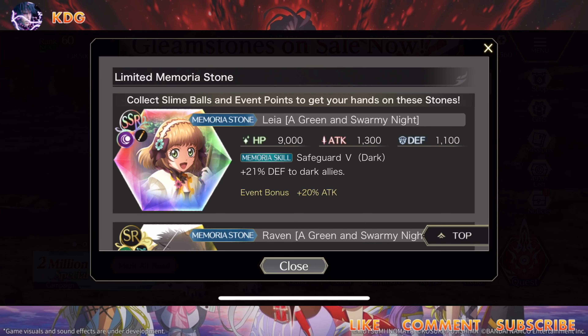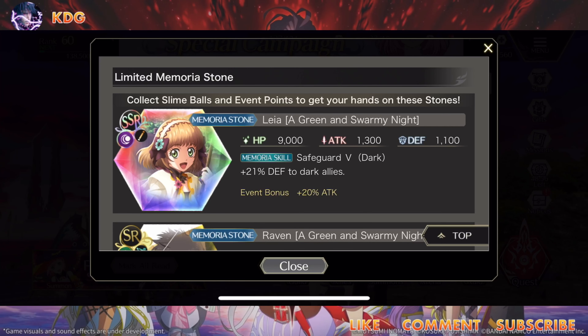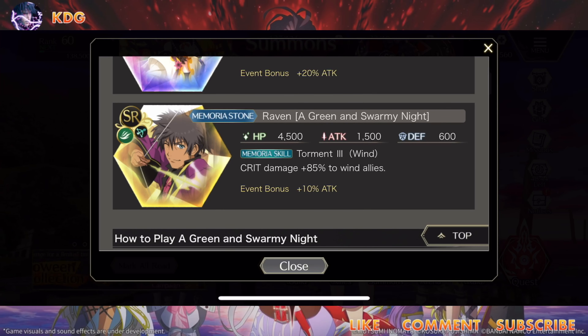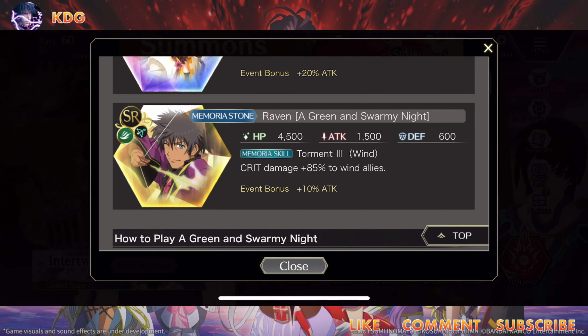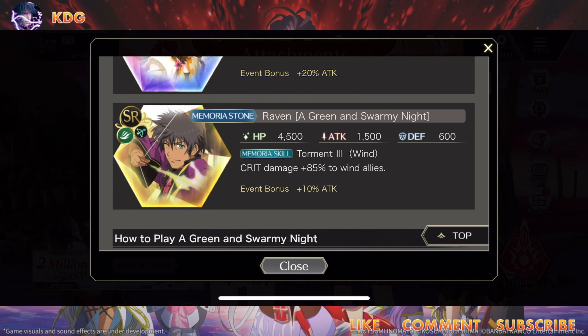Remora Stone 25 stats: HP 9000, attack 1300, defense 1100. The remora skill is Safeguard 5 - dark plus 21 defense for dark allies. That's going to come in clutch especially for my dark team. Then there's the event bonus of 20% attack. The Remora Stone for Raven - Green Stormy Knight - has HP 4500, attack 1500, defense 600, not bad. Crit damage plus 85% with Torrent Torment 3 for wind allies, plus 10% attack for the event bonus. I believe this is going to be a wind-focused event, so wind units will be shining.